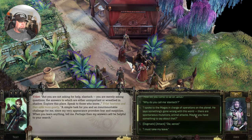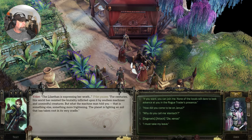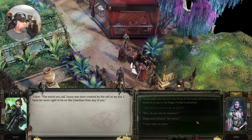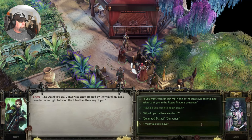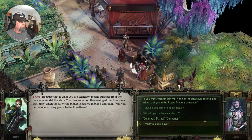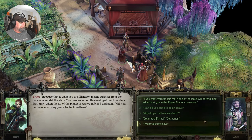'Spoke to the Magus in charge of operations — he says something's wrong with this world: spontaneous mutations, animal attacks. Maybe you have something to say about that.' 'The Lilithan is expressing her wrath. For centuries, this world has resisted the brutality inflicted upon it by soulless machines and unmindful creatures. But what the machine man told you — there is something else. Something more frightening. The planet is fighting an evil that has taken root in its very cradle.' 'How did you come to be on Janus?' 'The world you call Janus was once created by the will of my kin.'